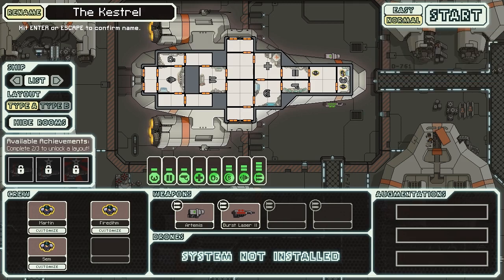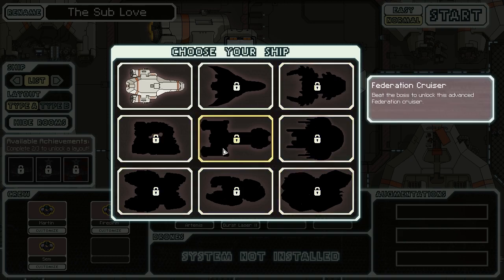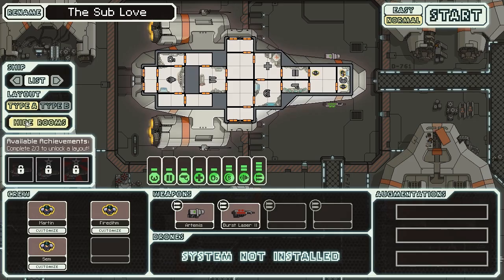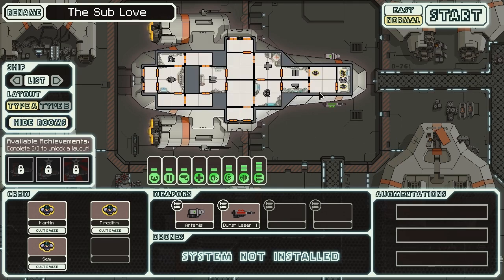Let's rename the ship the Sublove. We don't have any other ships. I believe we can unlock these by doing different things. I want to unlock the Enterprise — I mean the Federation cruiser. So that's what it's going to look like. Kind of a basic art style. I really like it. If you've watched my channel, you know that I'm a big fan of 2D and sprite driven games.